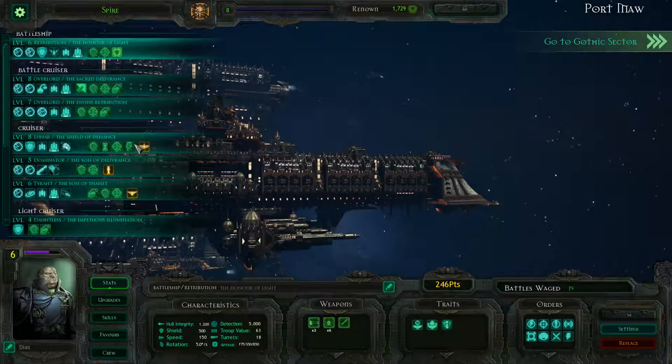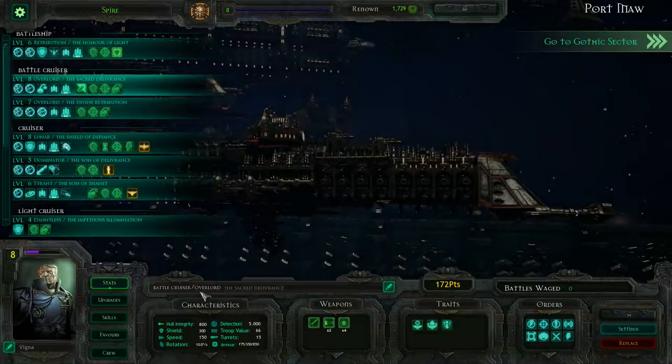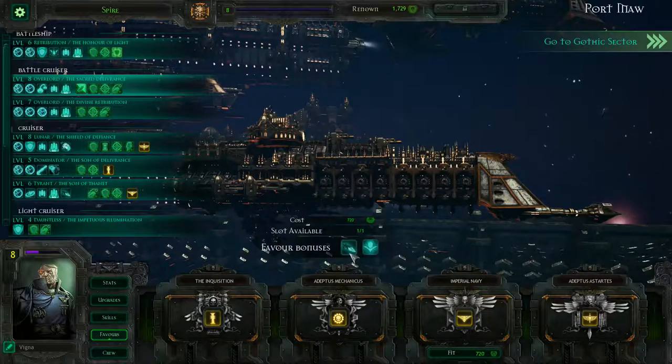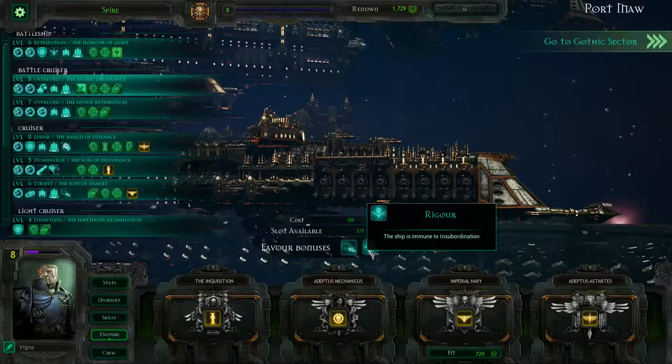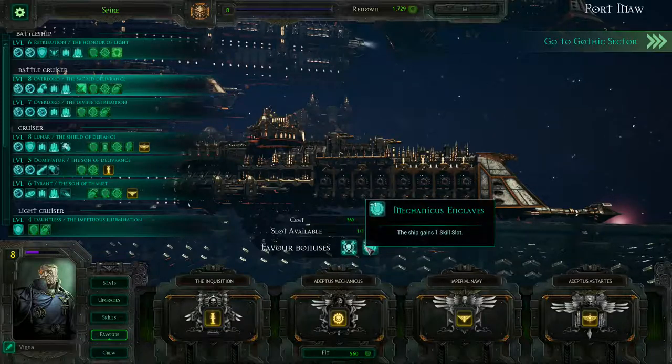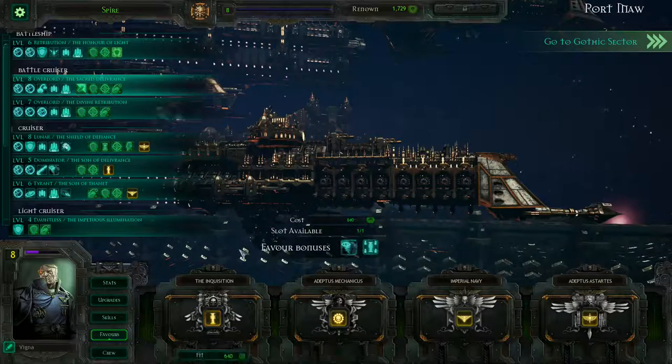I think we're going to put a favour onto one of our battlecruisers — we're using them a lot, so it would make sense to get the maximum out of them. The imperial navy perks are nice — a free escort and a ship that's immune to insubordination. Adeptus Mechanicus would give a plus one upgrade slot and another skill slot, which is pretty good. But I think overall Adeptus Astartes is the call — we just make our boarding actions that much better. 720 renown; we've got 1700 in the bank so this is still going to leave us a clean thousand.